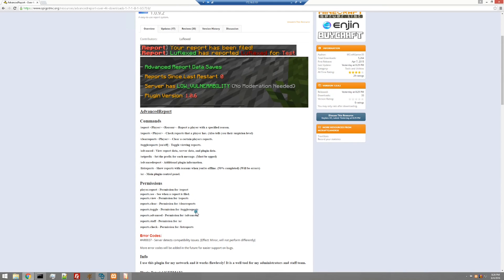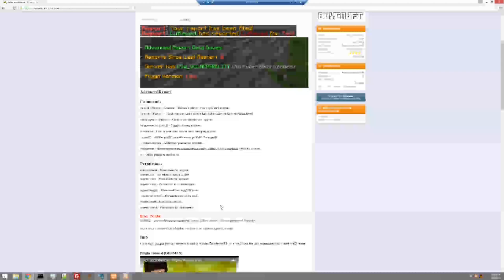Clear is for clearing reports. Toggle is for toggling reports on and off — in other words, toggling the ability to see notifications. Reports.advanced is for the slash advanced command. Reports.staff is permission for the slash AR command, and reports.check is permission to list reports. The base command is slash report, then the player name, then the reason — both are required — letting you report a player for whatever reason.